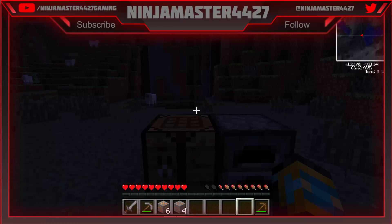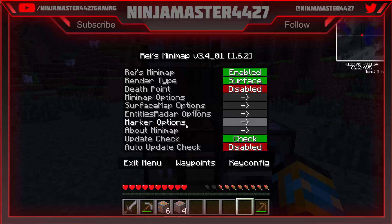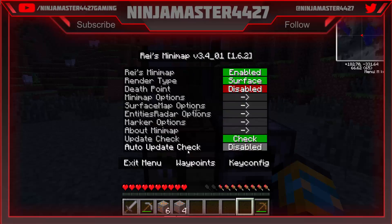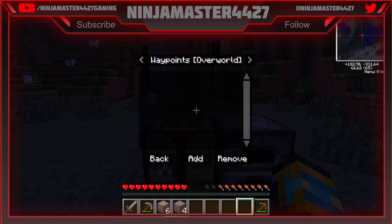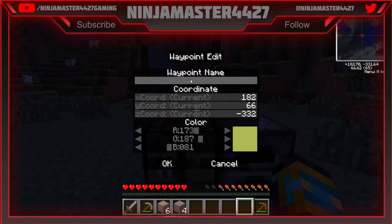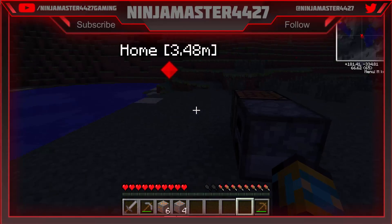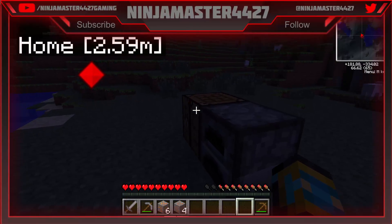Can I set a spawn point? Actually, let's do M. Marker options. Waypoints — okay, let's add a waypoint. Waypoint name: Home. The color is going to be red, because I like red. So we'll make that red. It's right there — okay. So that's our home waypoint. This is super exciting.